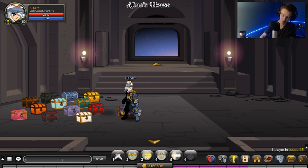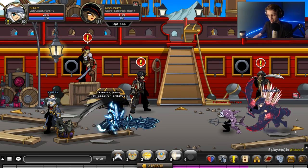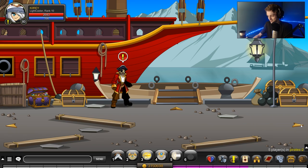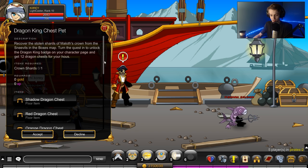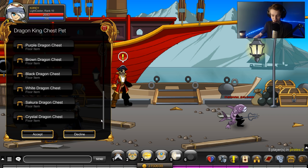The next logical step is to slash join Pirates. If you go here and to the right, behind this character is a chest — the Dragon King chest pet. This drops a bunch of floor items for your house.